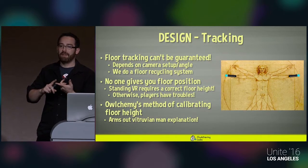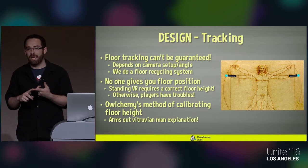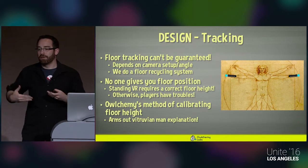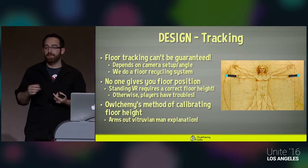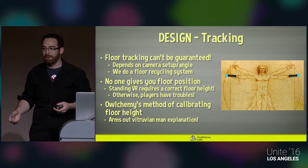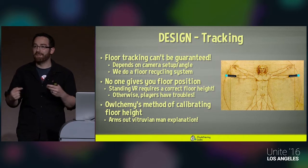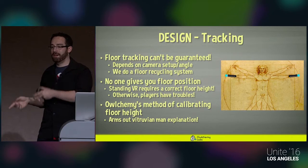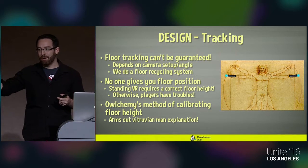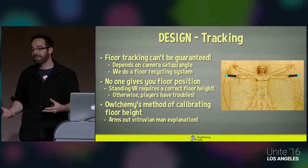Floor-level tracking cannot be guaranteed — it depends on the angle and setup of the camera. As for not knowing whether a user can reach below their knees, we built a floor-level recycling system. If you have an important item and drop it on the floor that's actually out of tracking, reaching for it means your hand loses tracking. Instead, we query a bunch of valid locations the item can pop to, use a recycling and pooling system, and then do 3D positional audio so you can hear where it teleported. We handle that it can't spawn on top of other items and that the area must be clear.